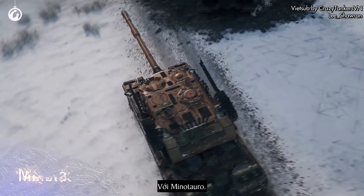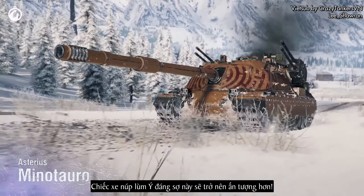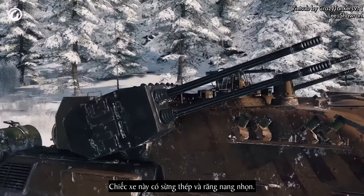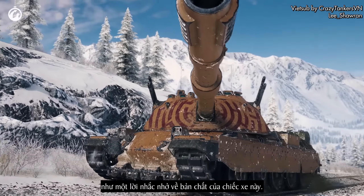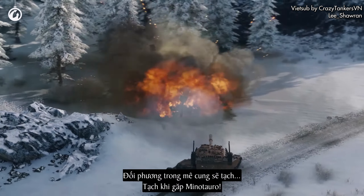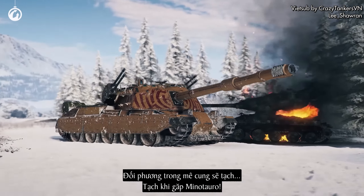The Minotauro. The menacing Italian tank destroyer has become even more impressive. This vehicle got steel horns and sharp fangs, and there's a real maze on its turret — as a reminder of the essence of this tank destroyer. The victims in the maze are doomed. Doomed to meet the Minotauro.